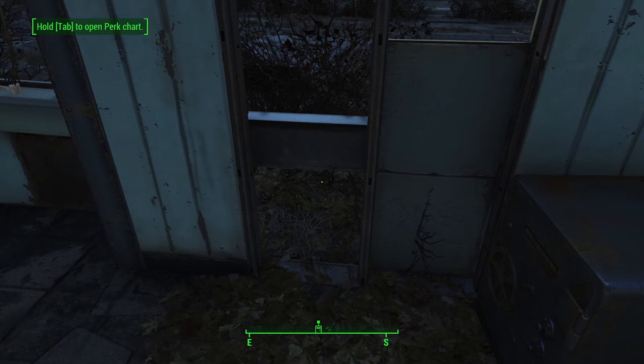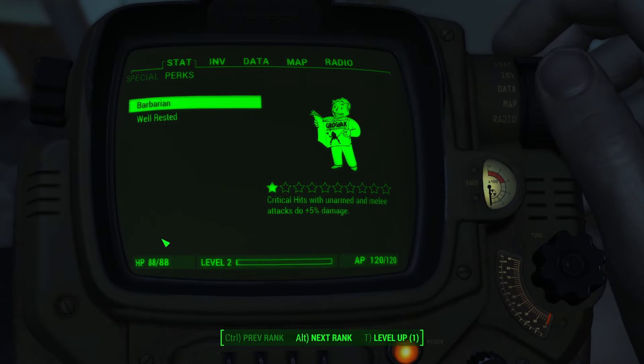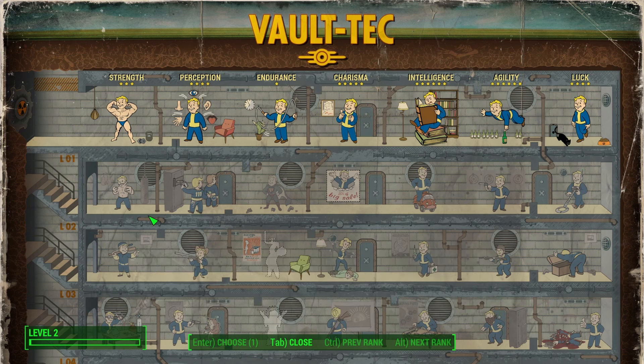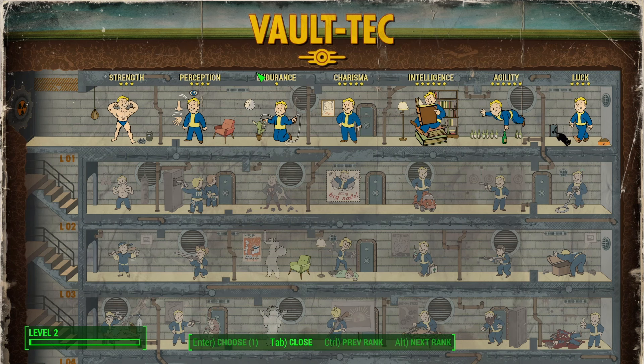So let's look at what level up looks like. I'm going to go ahead and go to the Pip-Boy. You can see down there at the bottom there is your menu for leveling up. Now every time you level up, you can either add a point to any of your special stats or you can pick one of these perks.